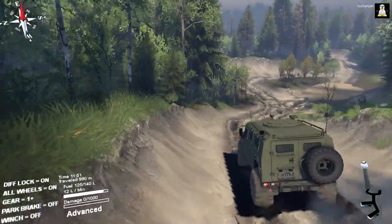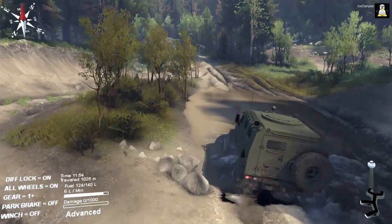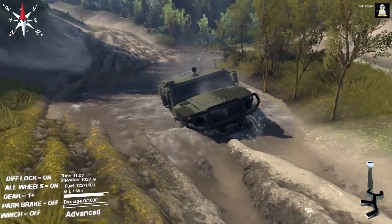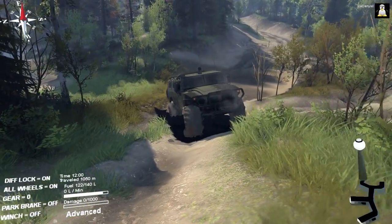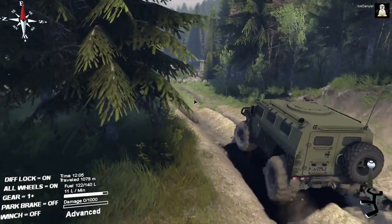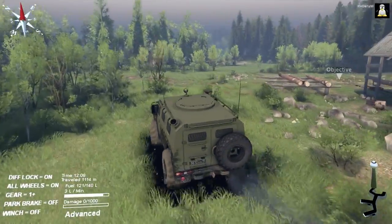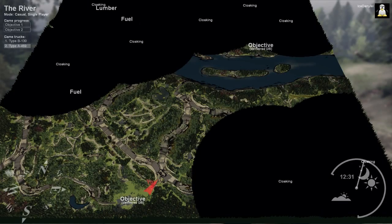Alright, more challenges are coming right now. Let's see if we can make it through this mud and through this small swamp here without stopping. Come on, we can make it. That's my boy! We definitely made it through the swamp, but the hill got us in trouble. So I figured out — why don't we go through here and then try to cross this river.